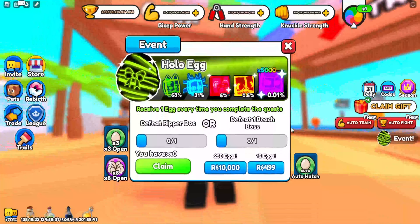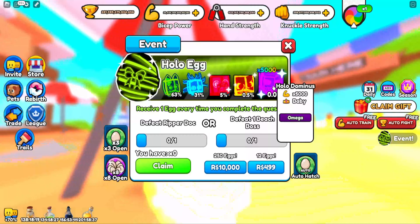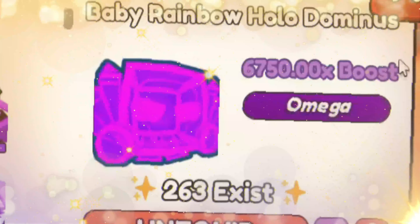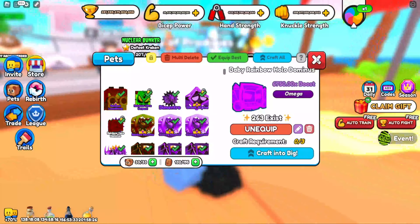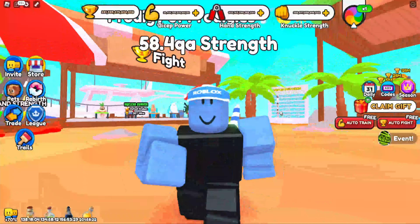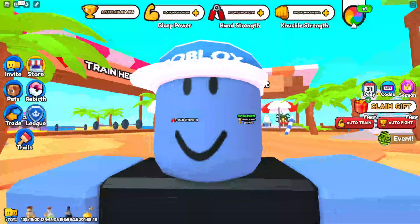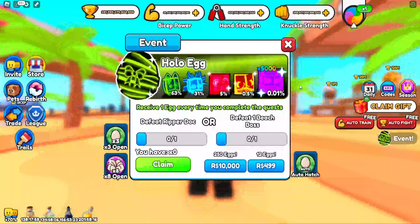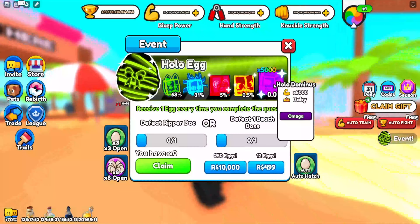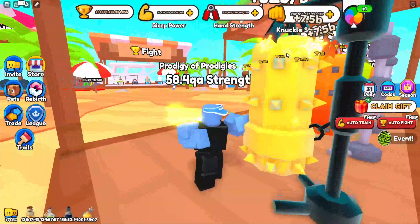Currently there's an event egg that has a ton of super OP pets, including this Hollow Dominus. The Hollow Dominus is super easy to get — as you can see, I even own one. Getting these eggs is also pretty easy, as all you have to do is defeat at least one Beach Boss. If you're strong enough to defeat the Cocoa Nut, you can defeat him as many times as you want and get a ton of event eggs. I would suggest grinding the event eggs, because these pets have insane stats and they're extremely easy to get.